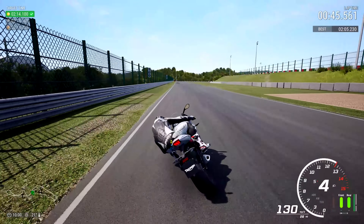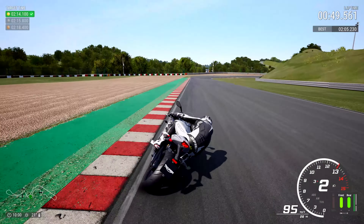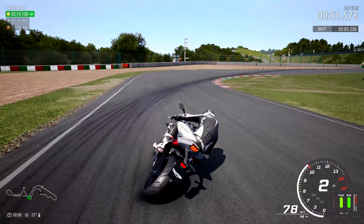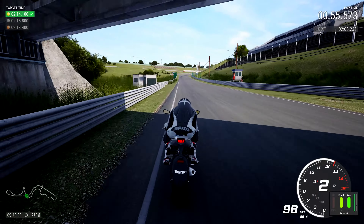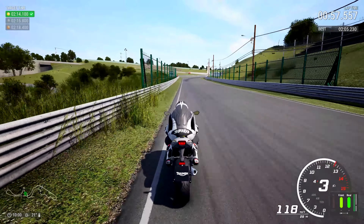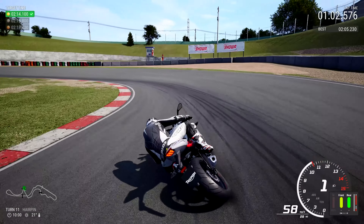Dunlop Curve navigated extremely well with smooth roll control. Brake around 60 to 70 metres before the Degna Curve. Getting onto the right hand side of the tyre, get close to the rumble strip but do not go into the green, because that will invalidate your lap. Going underneath the bridge now, onto the right hand side of the tyre for the very tight left hander of turn 11, the hairpin.